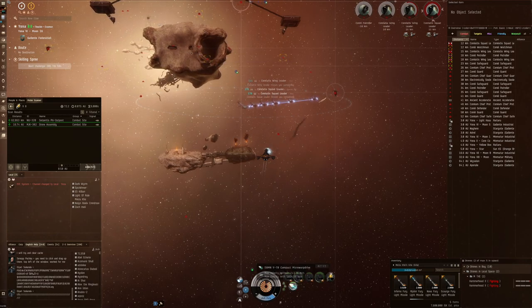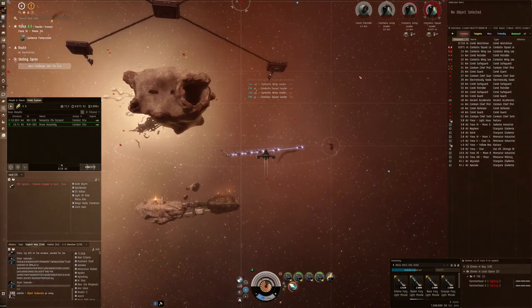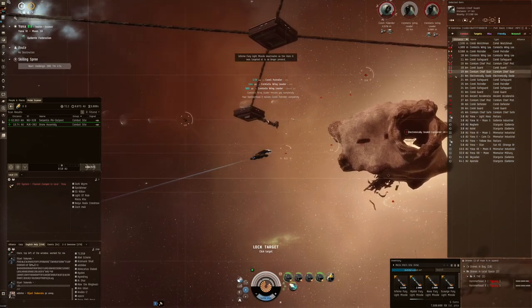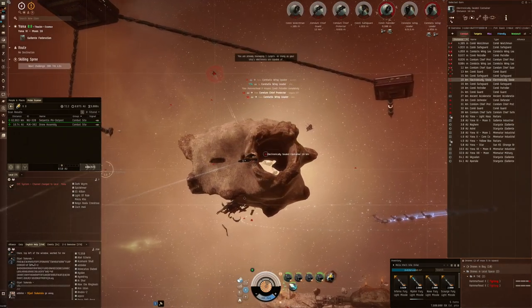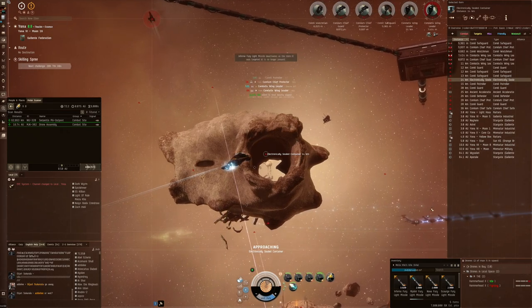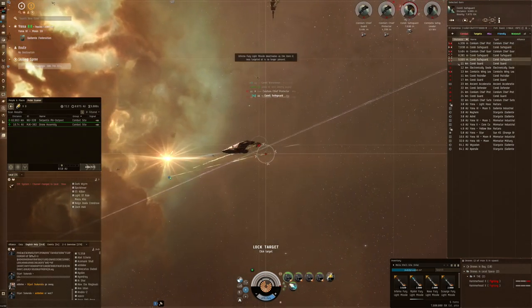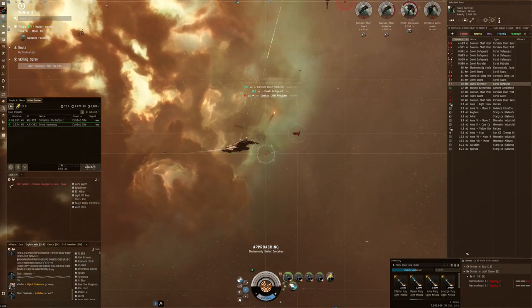We're going to do one more boost so that we just get nice and ready to go inside that hollow asteroid and try to grab the loot there once we destroy everything, of course. There it is — it's the electronic sealed container. So that should be okay for me to do an approach now. My shields are doing absolutely fine, so that's great.